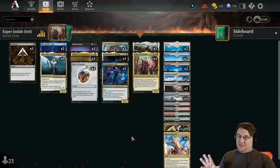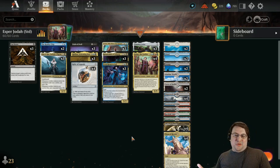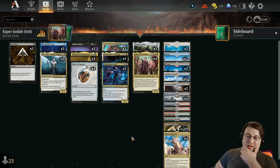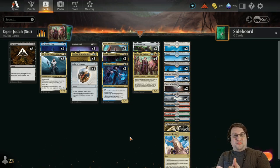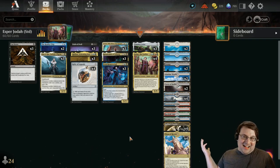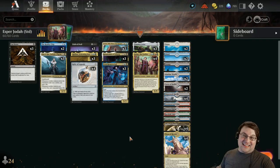Right now this is a best-of-one build — I haven't built a sideboard yet. Building a sideboard is actually really tricky because the meta hasn't shaken out yet. I'm thinking of cards like Karn, the Great Creator, which is basically a Meathook Massacre sitting on the board you can trigger at any time. But this is kind of the first draft and I'm enjoying it a lot. Huge thank you to my patrons — and thank you, dear viewers, for getting through my long-winded, rambly deck techs. Let's get into gameplay and see this thing in action.